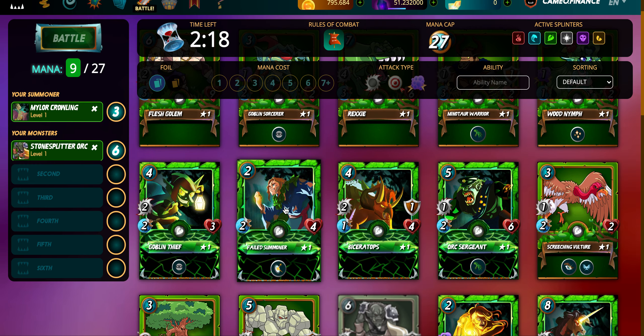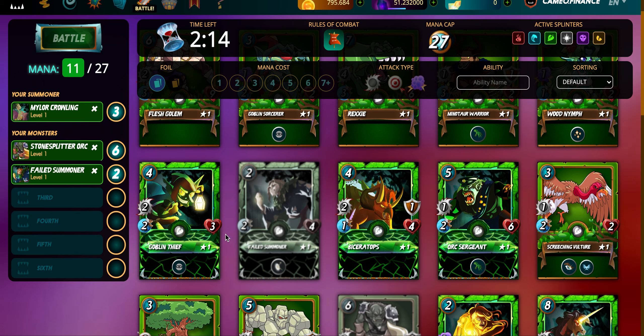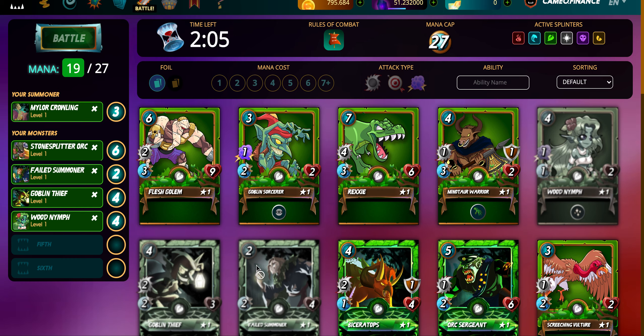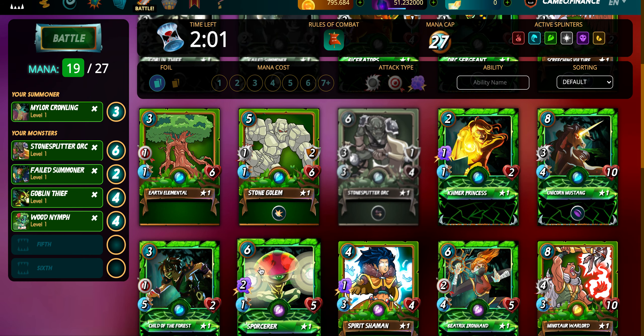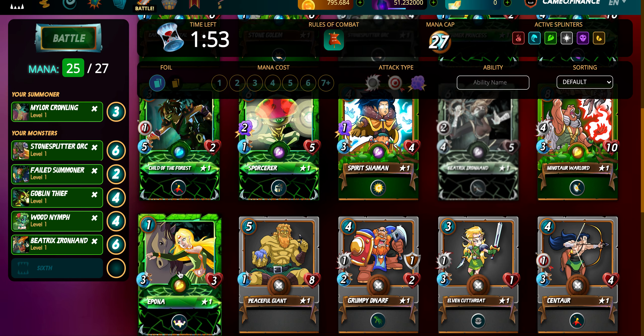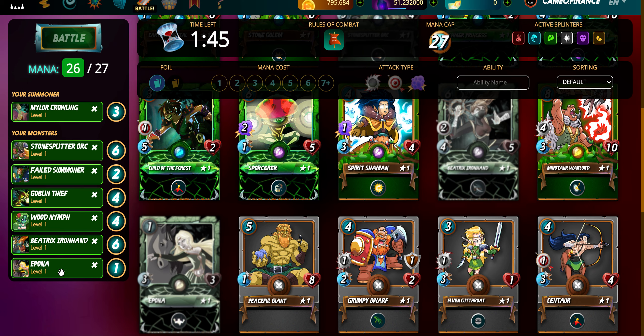I like to choose the Failed Summoner to deflect some magic attacks. Goblin Thief has a two attack and can hit from distance — he's a ranged attacker. That leaves me with eight points, so I'm going with a Strong Archer as well as Epona. Epona is going to give all of my characters plus one health, and the Wood Nib is going to restore two to three health to a character each turn.